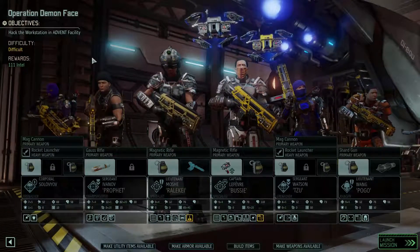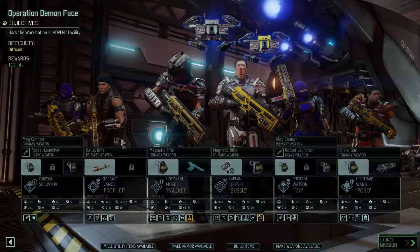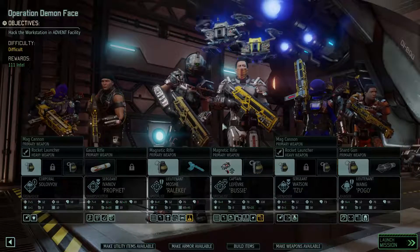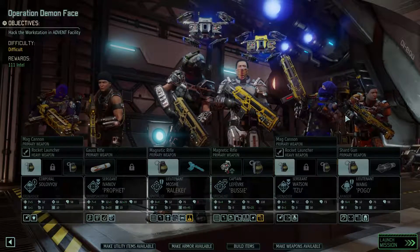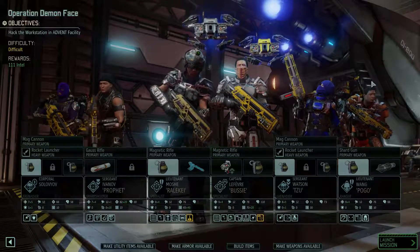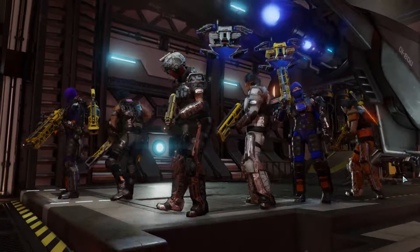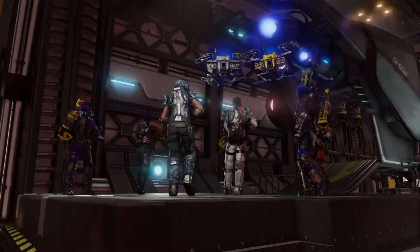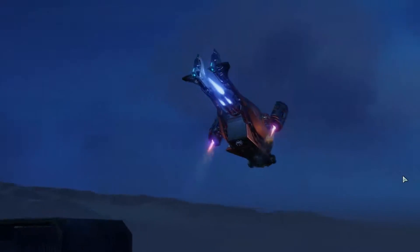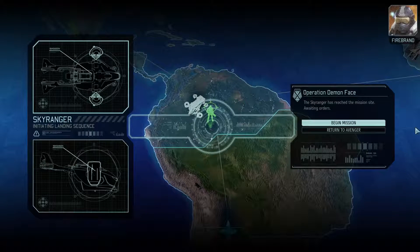So the loadout is: grenade, grenade, rocket, rocket, rocket, spider suit, tracer rounds, grenade, skull jack, medkit, grenade, grenade, explodey gun. Everyone has yellow magnetic guns - that looks good. Let's go.